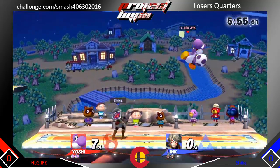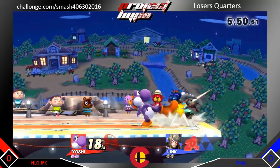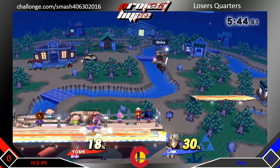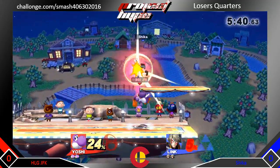Sheikah's throwing out, staying under JFK, which is definitely what you want to do when Yoshi's throwing these. You want to get under Yoshi and then punish. That's side B. JFK doesn't get the punish there. And we got some jabs and a grab, down throw, and up air.